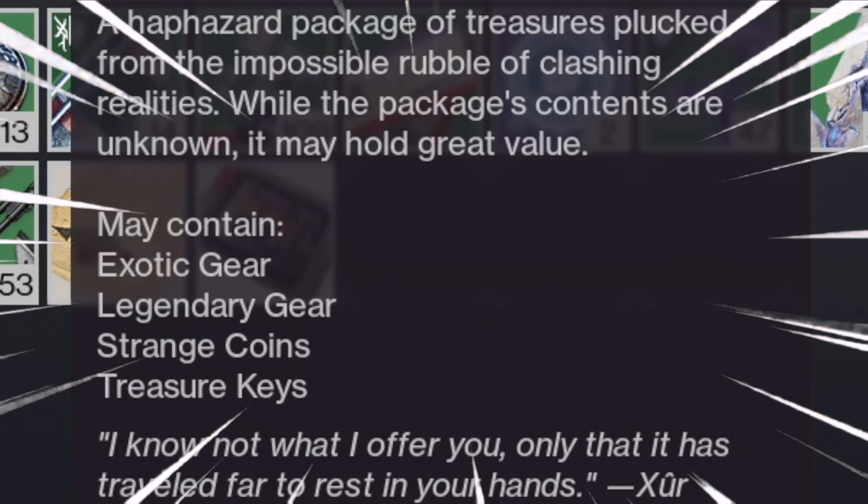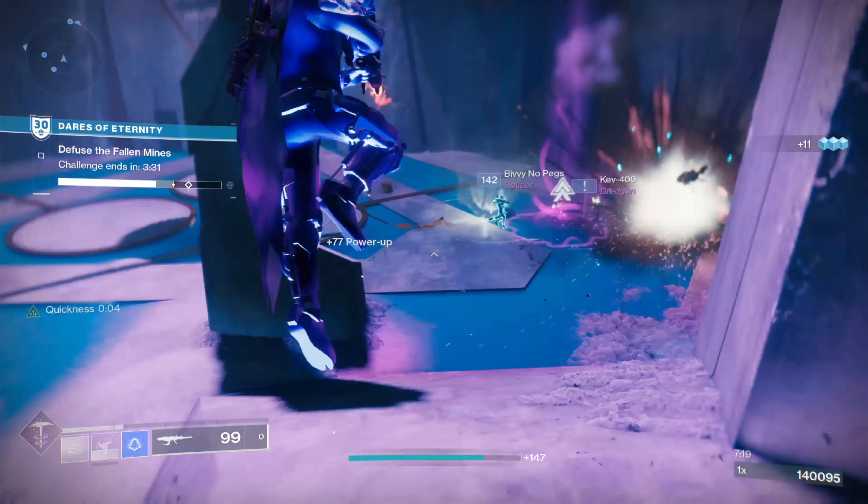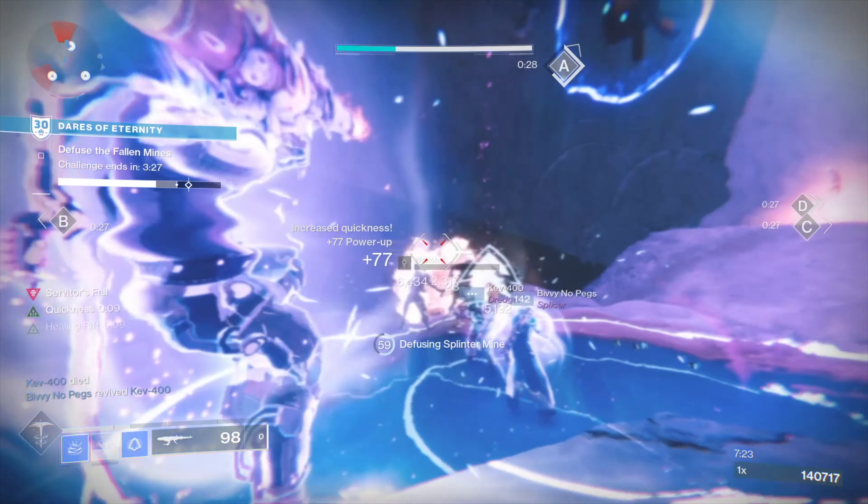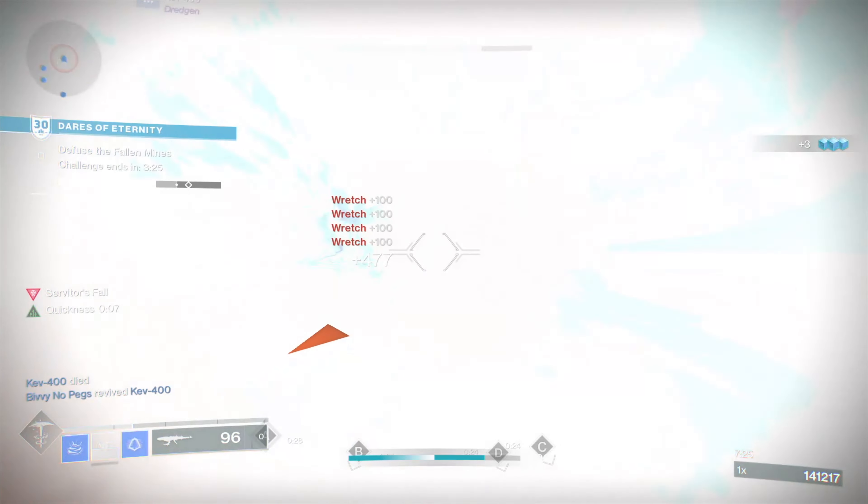Since the anniversary content won't go away in the Witch Queen, you can save paraversal hauls in your inventory. You can get strange coins just from playing any activity, and this could be strikes or Crucible.